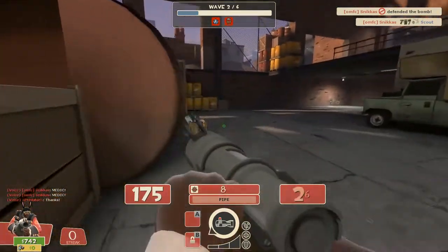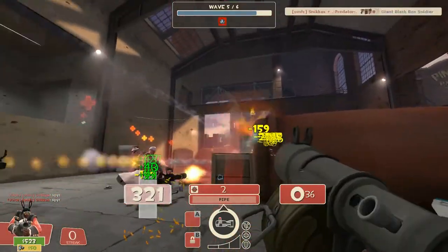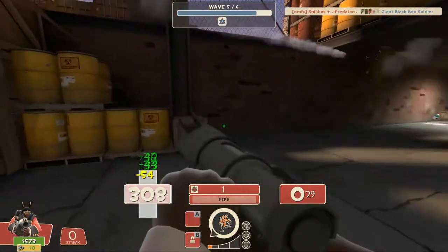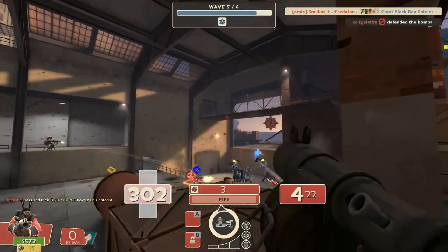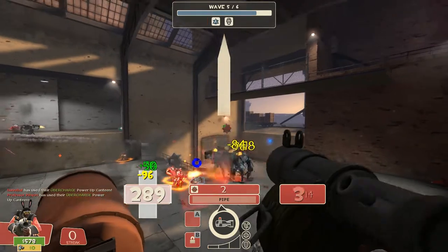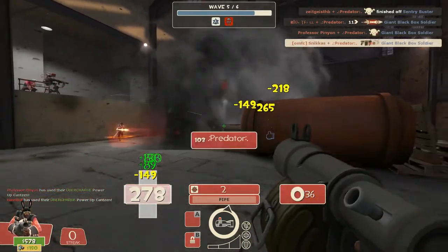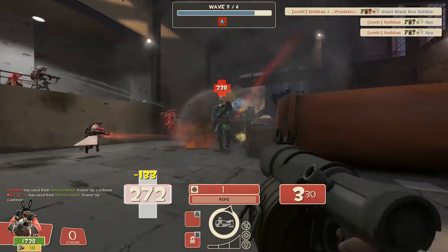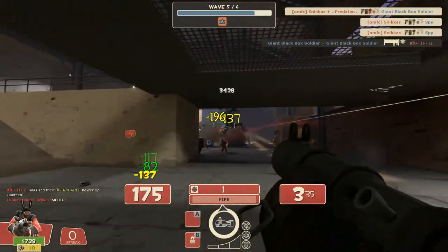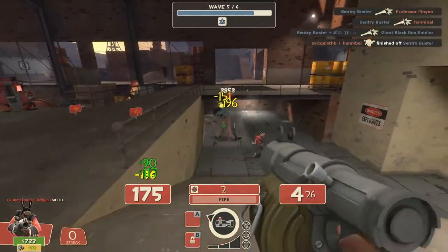Second, massive area damage. Firing stickies and detonating them mid-air, in front of, or in between large enemy groups is essential. It's basically left and right clicking, but timing those clicks makes it more effective. If you shoot robots directly, the sticky bounces off and the detonation delay prevents it from exploding near them. Try to aim for the feet of giant bots, and for smaller enemy groups aim for the feet or detonate in mid-air.